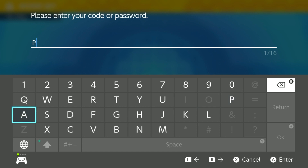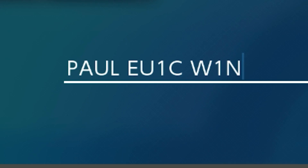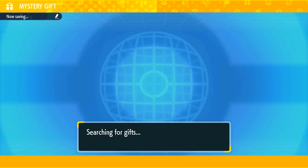The password is going to be P-A-U-L-E-U-1-C-W-1-N. It's shown on screen right here, so go ahead and copy this and put it in as your code, then just press OK and it will search for your gift.